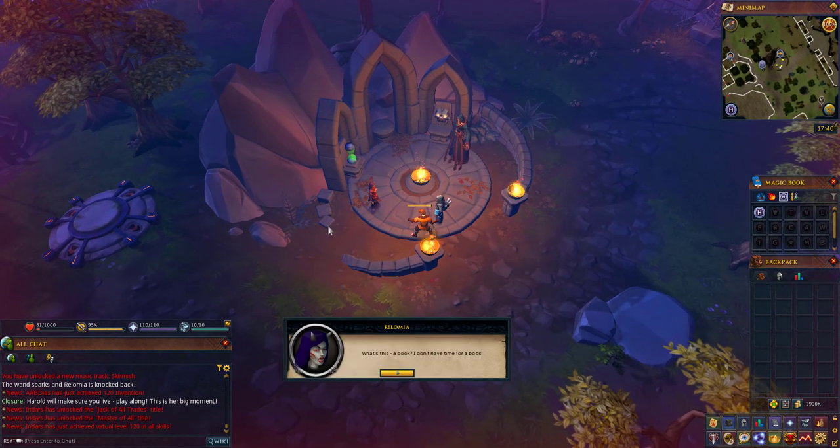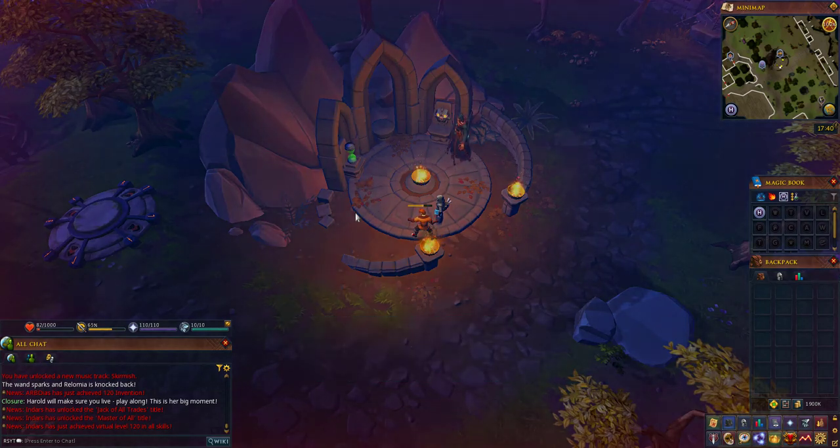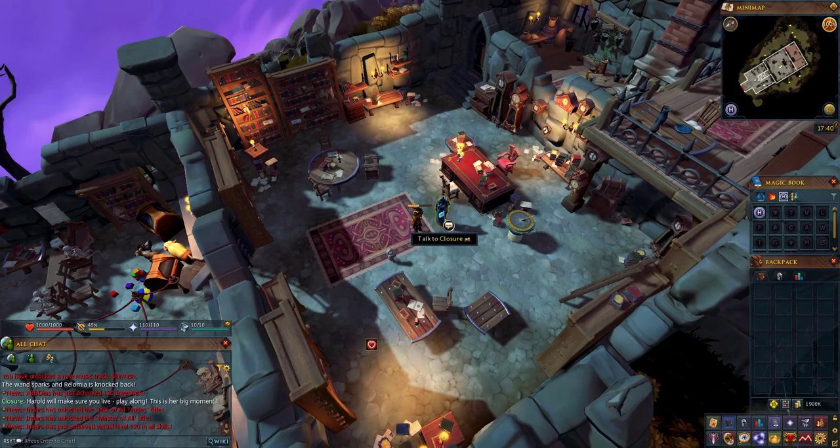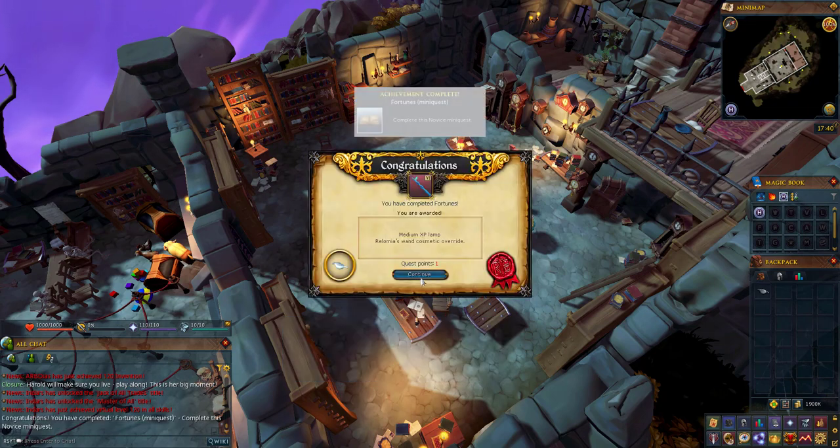Once you've been teleported away, continue through the dialogue between yourself, Clojure, Death, and Rolomia. At the end there will be a fade to black scene and you will arrive back in Clojure's office. Finally, speak with Clojure in Clojure's study to complete this third sub-quest.